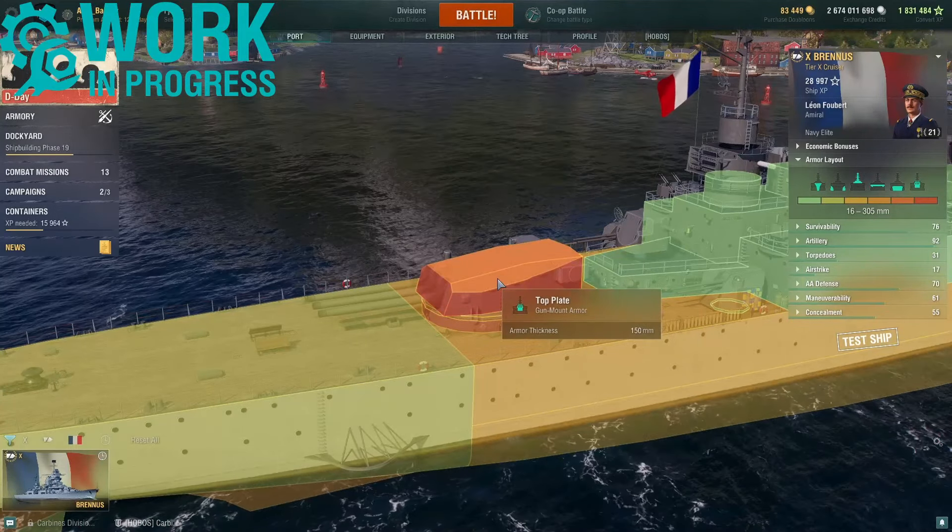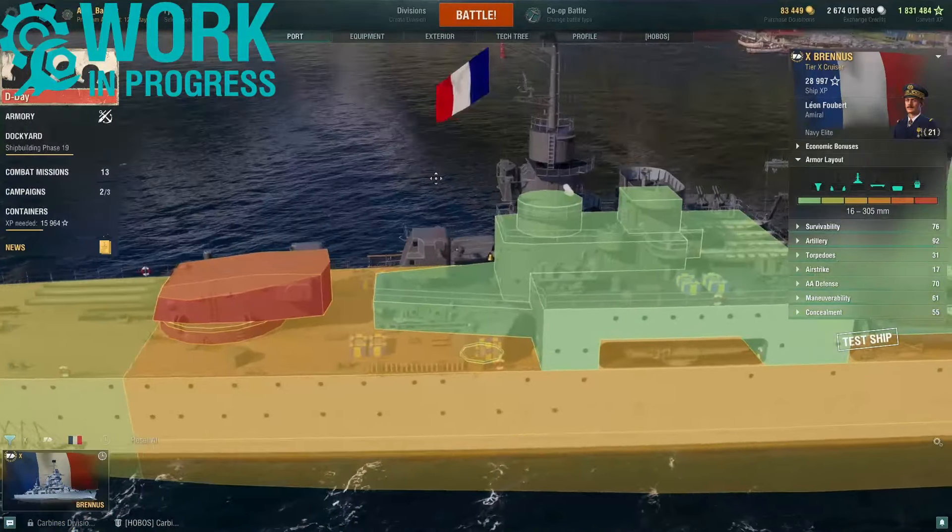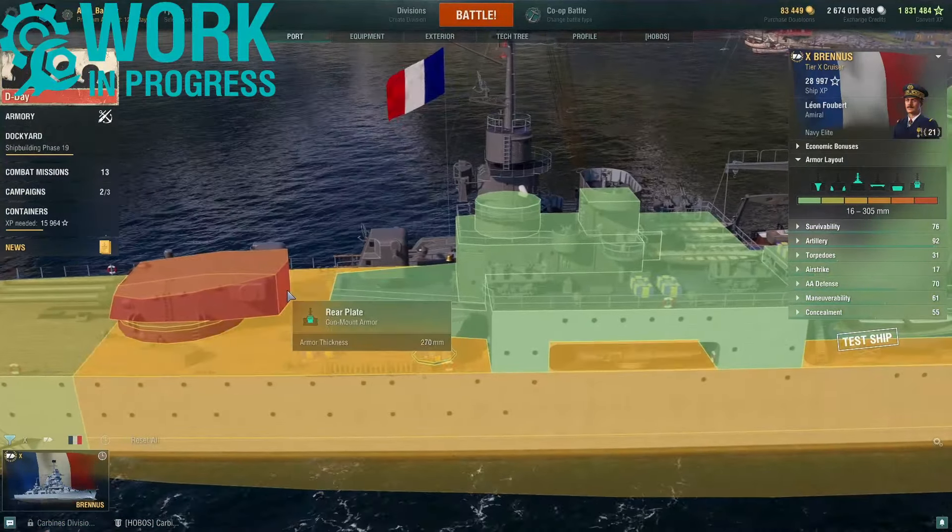The main battery gun turrets: frontal plate 305 millimeters, sides 270, rear 150 millimeters. The top is all 150. Rear plating of 270 millimeters.